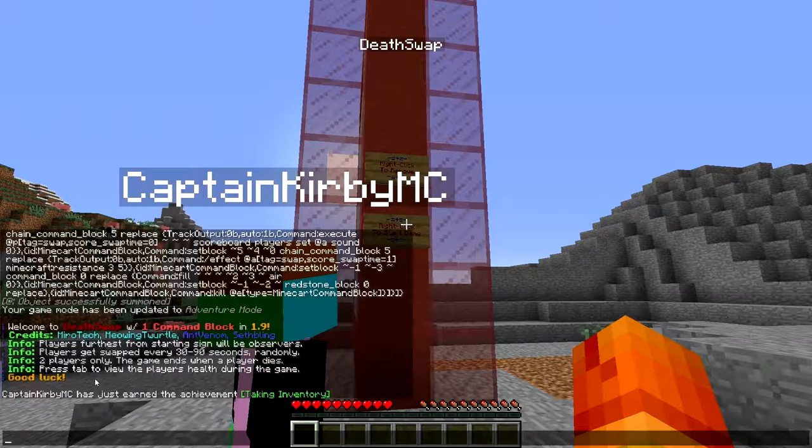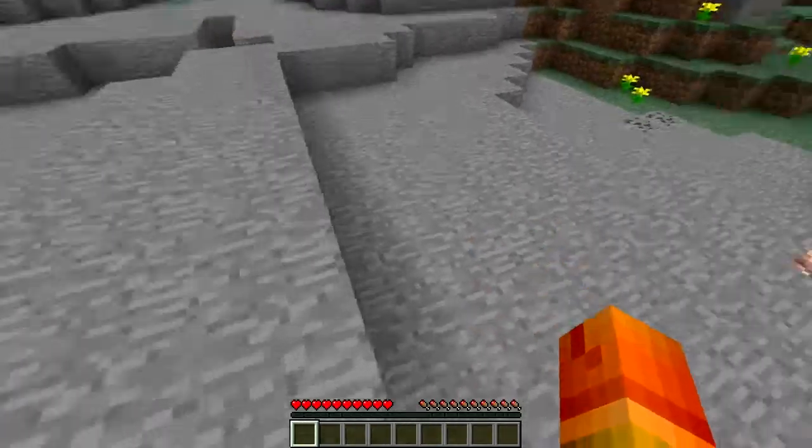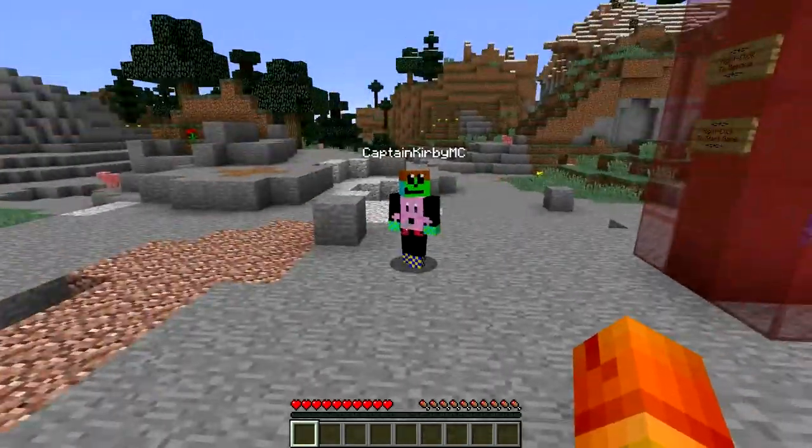The game ends when a player dies and we can press tab to view the other player's health. So like say if one of us has half a heart, we can just go three blocks up, shift over like a rock, and then they'll die.